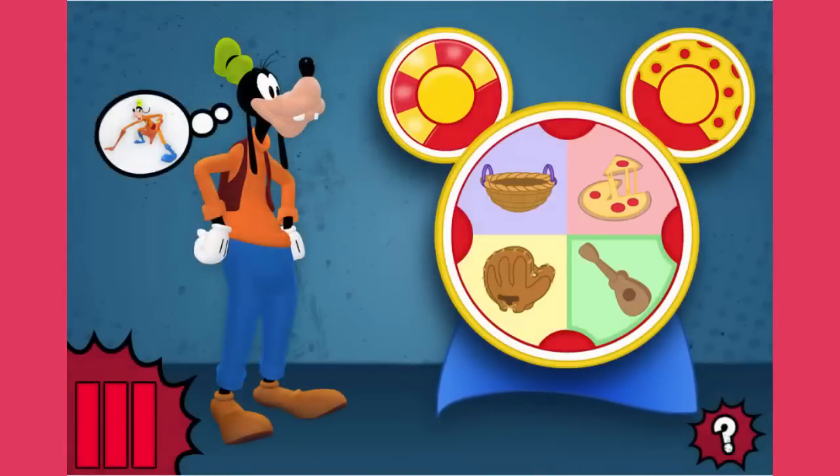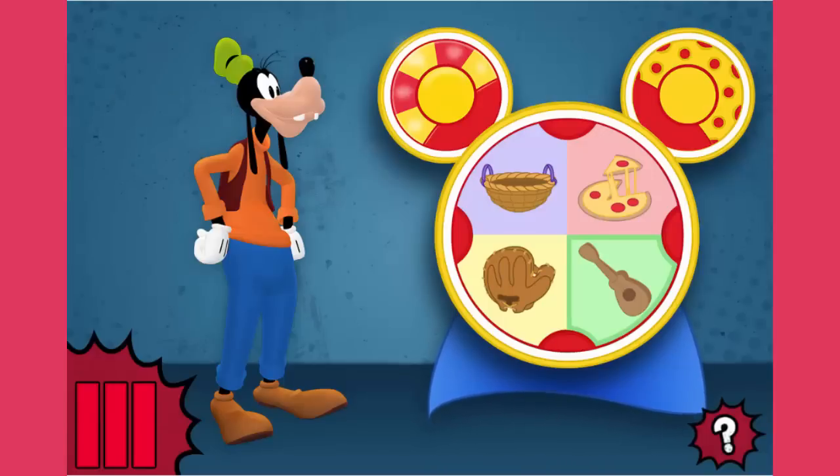Let's go! Goofy needs to be super stretchy. Help Professor Von Drake find three things that stretch. Once we do, the Super Maker Machine will be able to turn Goofy into Super Goof. Choose the object on Super Toodles' screen that is stretchy. If you get it right, the Super Maker Machine's power bars will turn from red to green.